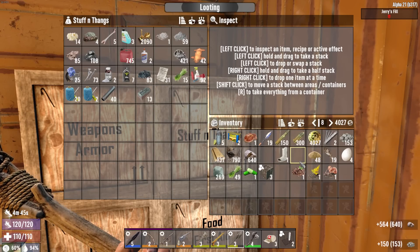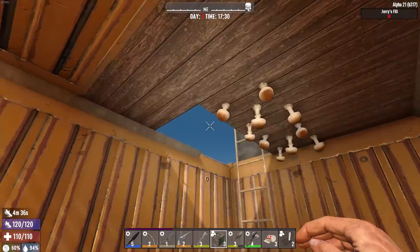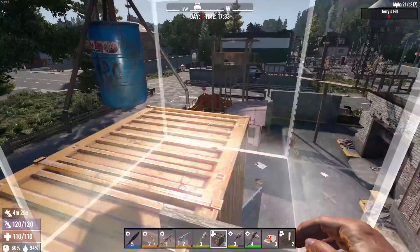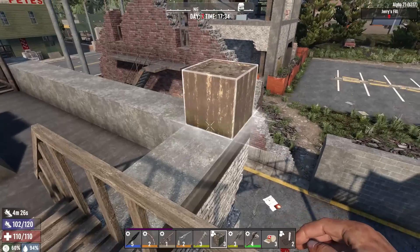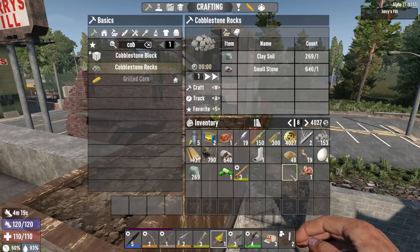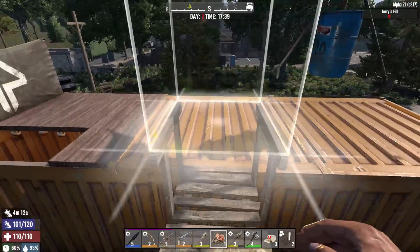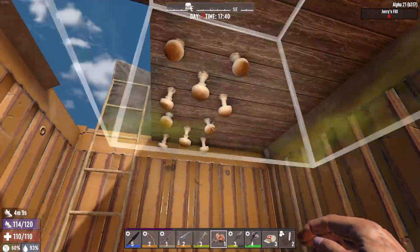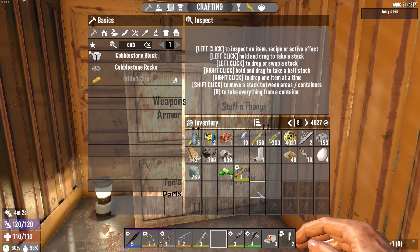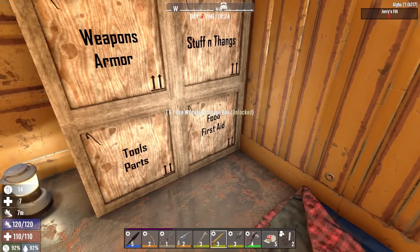Let's get our farming going. That's the mushrooms we were talking about - I don't know why they have to look like that, but okay. Maybe I can put them over here. We don't really need coffee at the moment, we don't need goldenrod, and I don't even have another seed to put in there. We'll leave it as is, not worried about it. Let me drop off a few things, pick up a few things, and see if we can't get ready for the horde night.